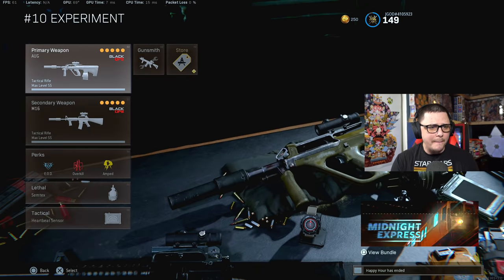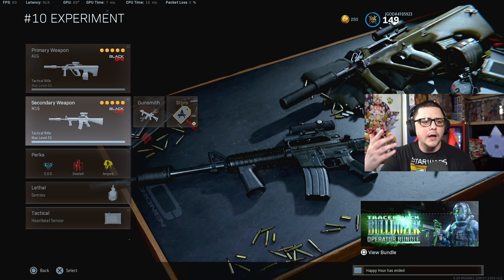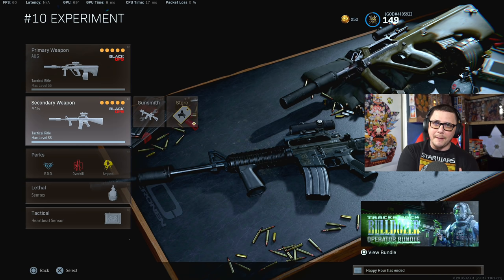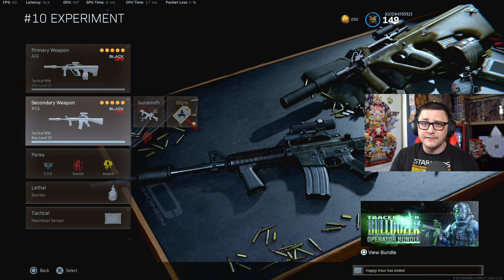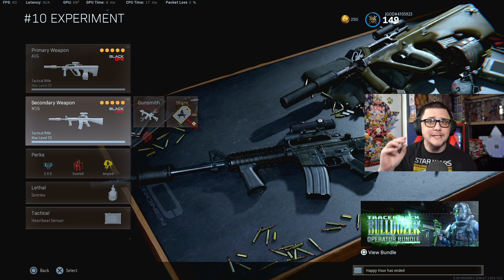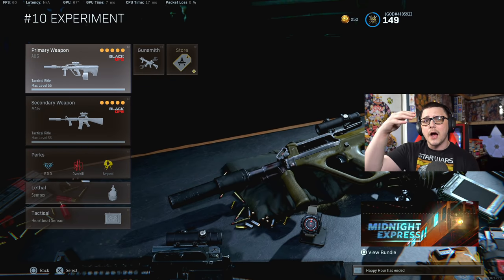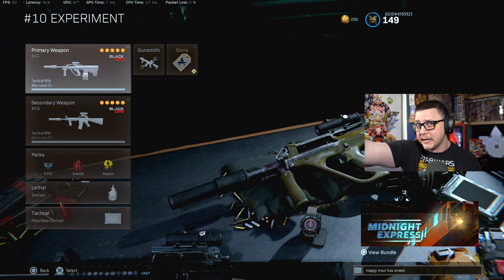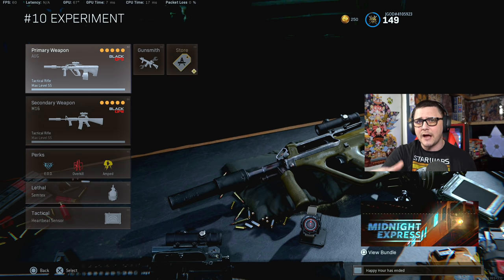We have these two weapons set up — the Cold War AUG and the Cold War M16. These are completely different than the burst weapon we had before, the FR 556, which is pretty unusable. The biggest differentiator is spread. Both of these weapons end up being very viable based off their spread up to about 60-70 meters. You can definitely get kills up to 80-90 meters, but it gets a little less consistent at those ranges.